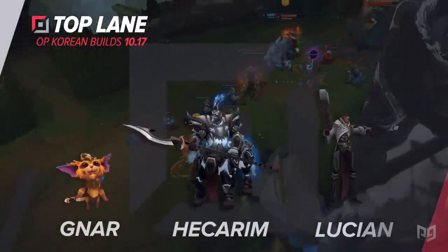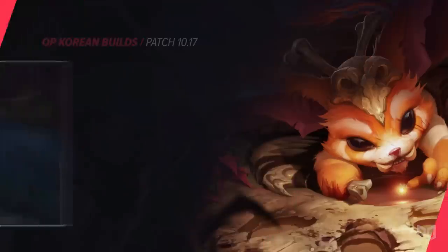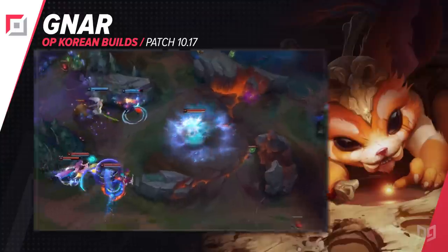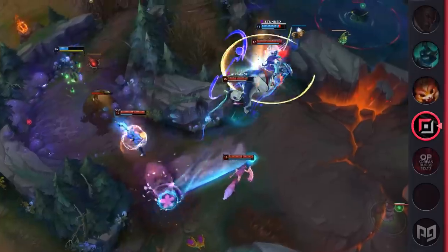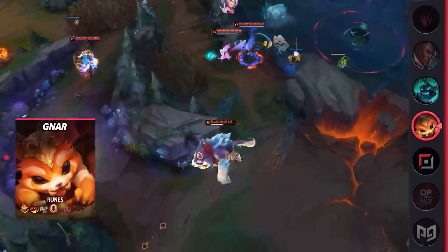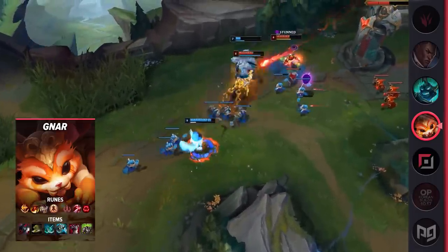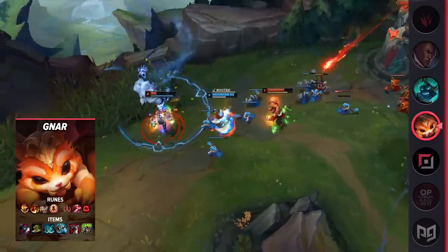First things first, we have a build for the top lane, and this one is for Gnar. While Gnar hasn't been finding the most success, some players have been making him work with this build. It's not significantly different from what we normally see built on Gnar, but a single item can always change things. By building a Phantom Dancer, players are able to maneuver much more effectively, and if you pair this alongside a Frozen Mallet later, Gnar becomes one of the most potent 1v1 duelists and split pushers in the game.